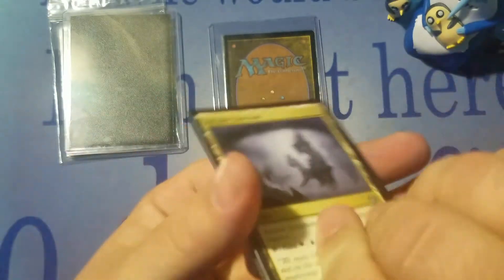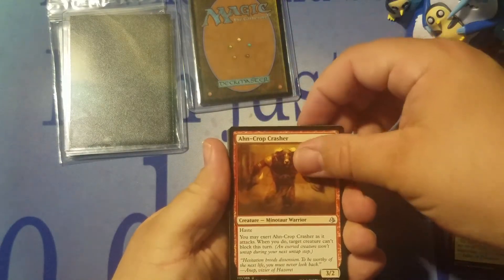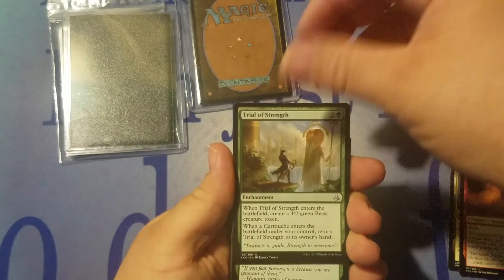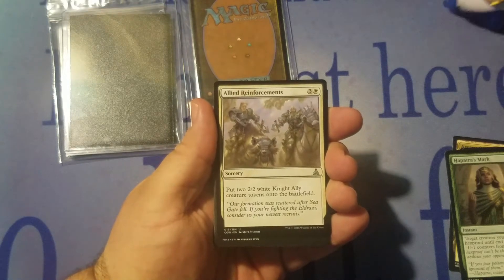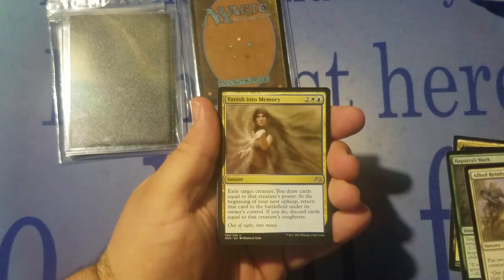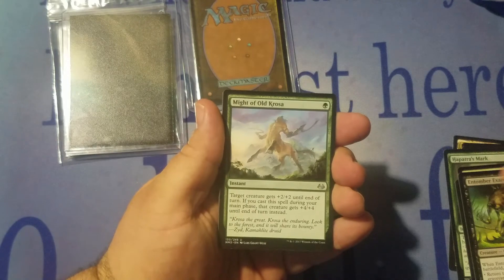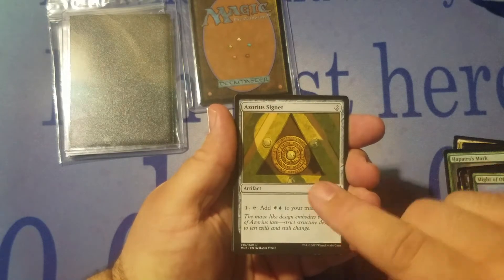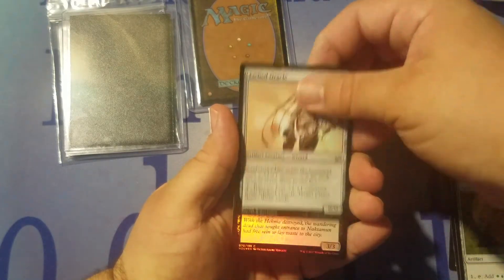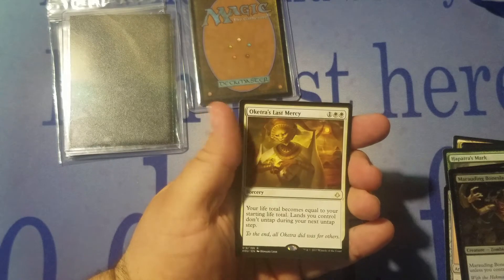Let's open this up and see what we can get. Arcane Sanctum, On Crop Crasher, Trial of Strength, Hapatra's Mark, Allied Reinforcements, Vanish Into Memory, Entumerex Arc. Looks like there's some Modern Masters cards in here — Might of Old Krosa, Azorius Signet, Etched Oracle, and a Foil Marauding Bone Slasher.